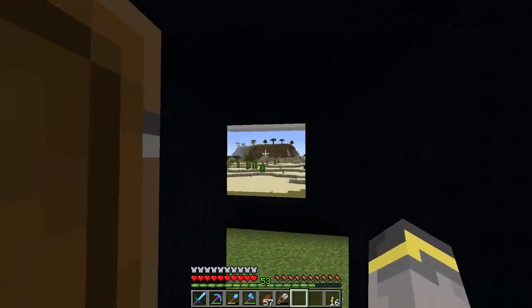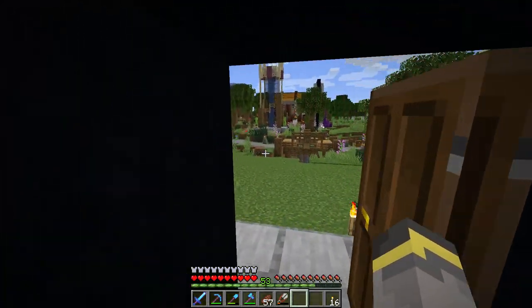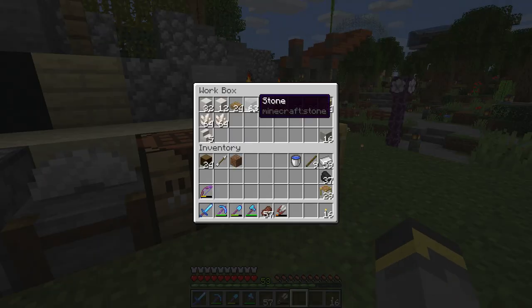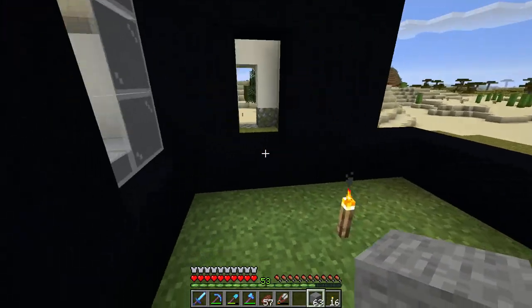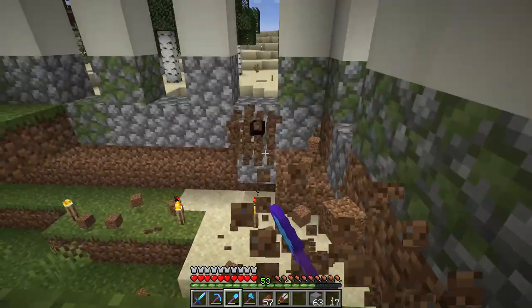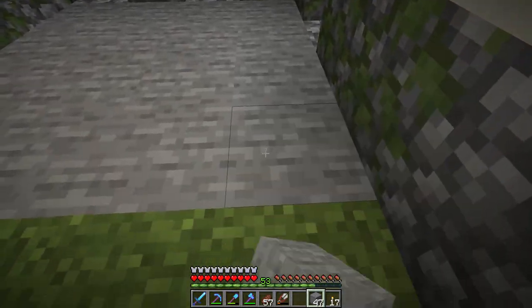We have a shell of a build - we haven't really begun any detailing. The inside looks like this: empty and plain. The garage is over here, also empty and plain. When you have a build you're trying to decorate and finish, it's best to do the decorating in order, in some organized fashion. We're gonna start with the garage, which is going to be the easiest part of this build to decorate.